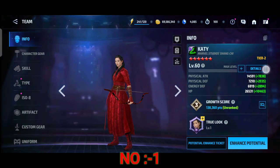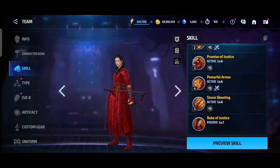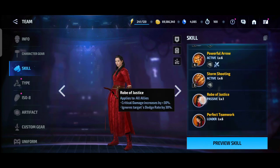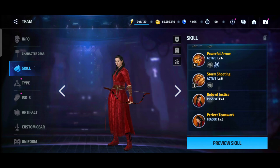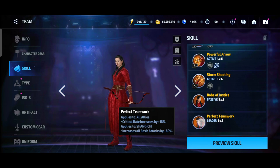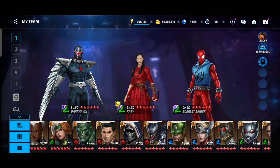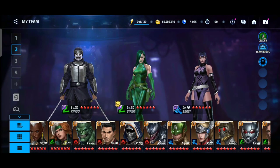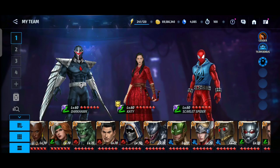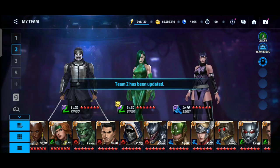And number 1, as you all know, is Xialing from the Marvel Shang-Chi movie — Shang-Chi and the Legend of the Ten Rings. She is really good: physical attack character, crit damage passive, 30 percent dodge, and leadership for Shang-Chi allies gives 60 percent boost and 18 percent crit damage increase. She can do stage 99, and even Viper can do stage 99 with a high build. Best character for new players and solid overall.